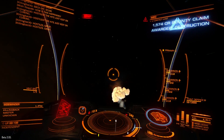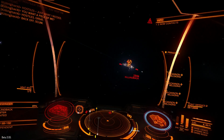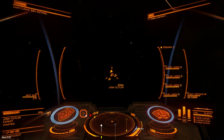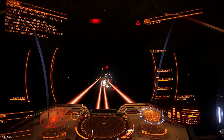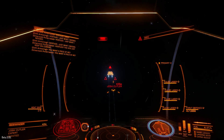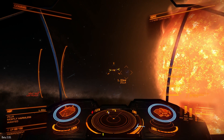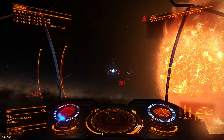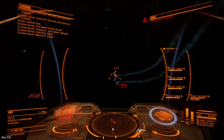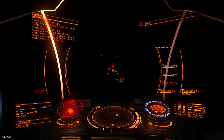First you will see the control — this time I used multi-cannons gimbaled. As usual, gimbaled weapons work better if the target is close and big enough. I will be shooting 3 ships each time: Sidewinder, Eagle and ASP. Small ships to see how gimbaled lasers work, and big ships to see how fast weapons overheat. With fixed weapons you can hit a target at distance more easily.